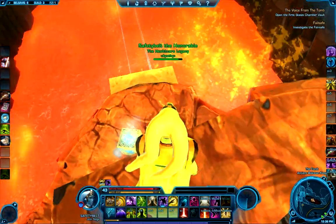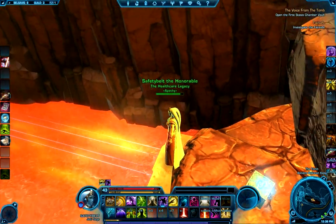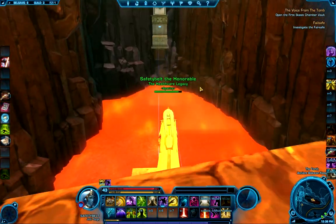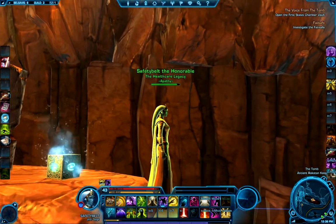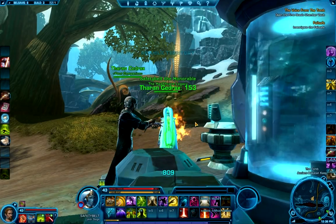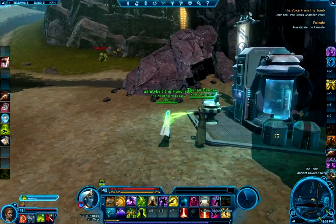But if you come the way I did with sprint, you should be able to make it. Here you'll see what appears to be the laser bridge that you should be able to walk across. I haven't found somewhere that you can activate it or anything like that, but you can't walk on it — obviously you just fall through. And here's where you respawn, like I was saying.